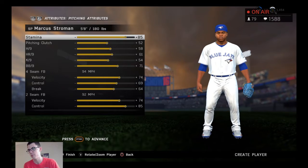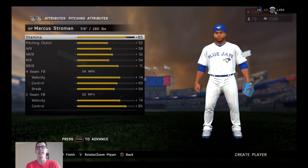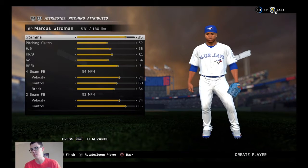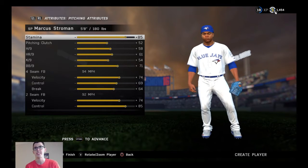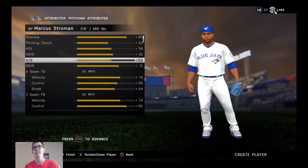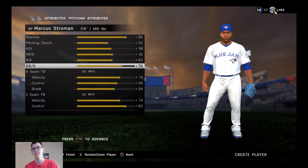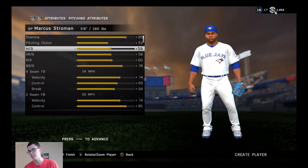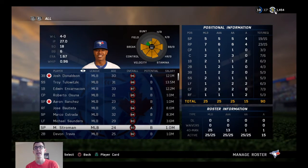Marcus Stroman was downgraded on June 24th. Since then: 8.5 hits, 1.7 walks, 9.3 strikeouts, 1.4 homers — mediocre hits, great walks, really good Ks especially for him, and terrible homers. That adds up to plus six on the strikeouts, minus three on the homers, leave the hits alone. He goes from 81 to 83.